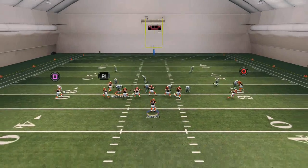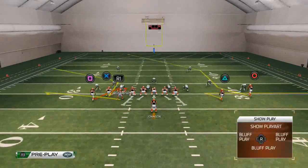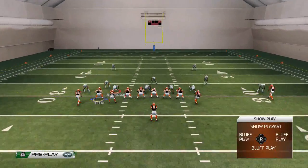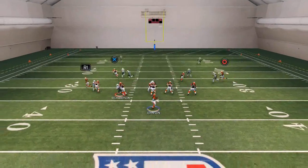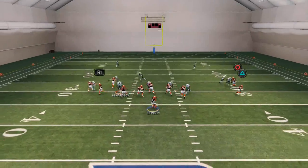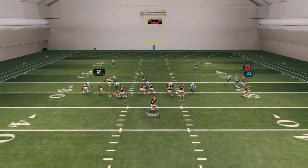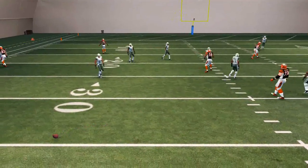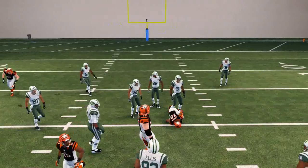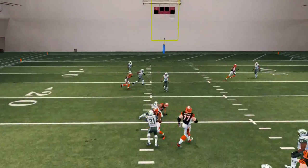We also talked about motion snaps, and now I want to cover a universal man beater from any formation — how to create a mesh from any formation in Madden 25. We like to use a zig pattern in combination with a drag pattern. The pass-lead-up drag is very effective for beating man coverage, but be mindful: you want to pass lead up that drag route before he crosses the offensive line of scrimmage. If we wait until after he hits the line of scrimmage, you see how the cornerback will react — just like that drag tip from a couple of videos ago.